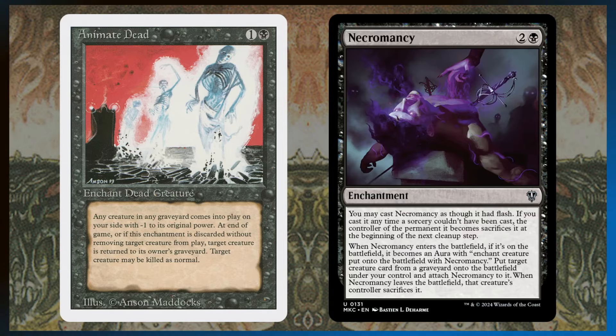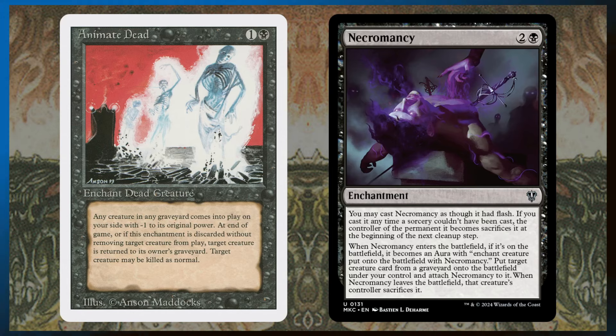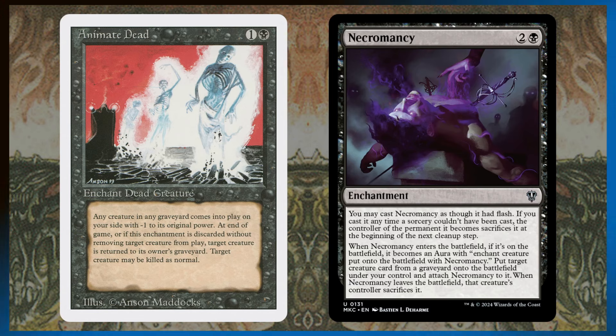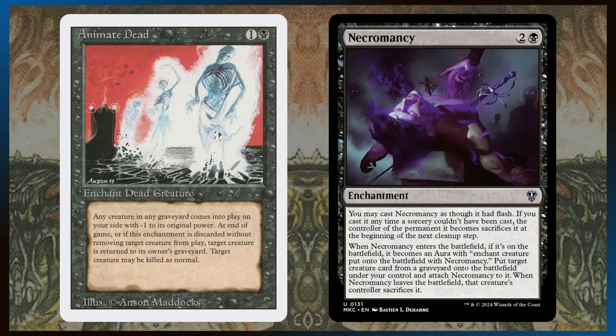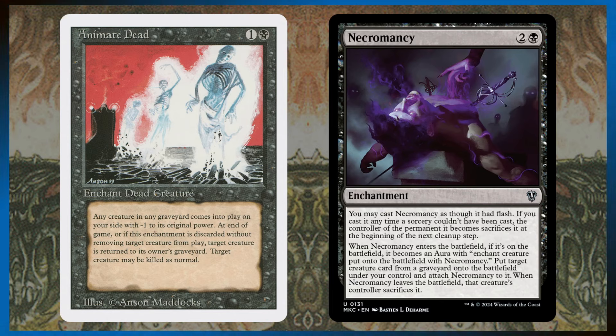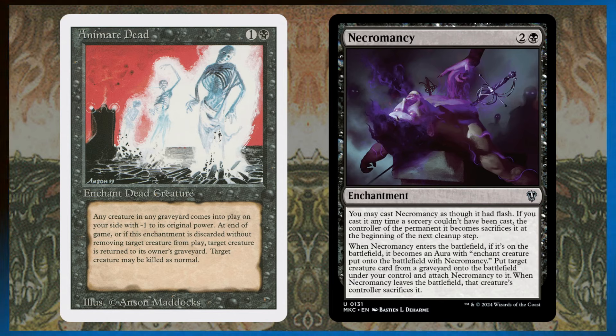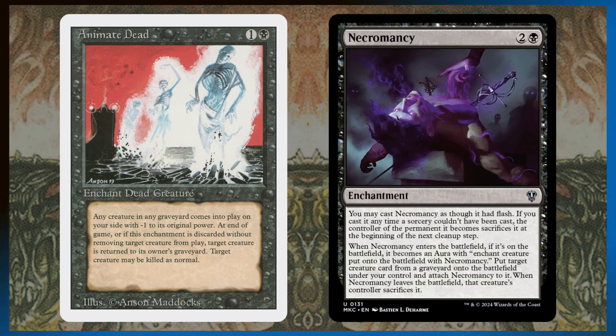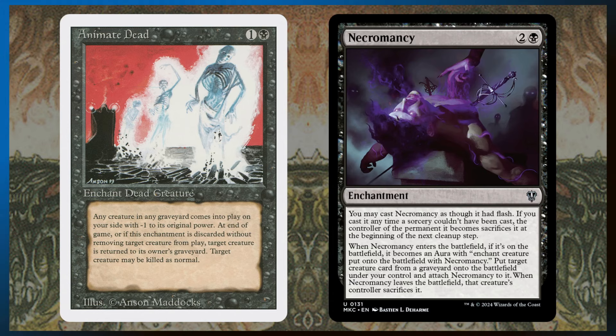The next two steal cards are Animate Dead and Necromancy — these steal straight from the graveyard. You don't have to have your commander out to tap to kill one of your opponent's creatures; this just pulls them straight from the yard. Say someone has a Triplicate Titan, Worm Coil Engine, or something huge in their graveyard — you can pull it out and enchant it with either Animate Dead or Necromancy. The only thing is once they're on the creature, if the aura leaves the battlefield, the creature gets sacrificed.